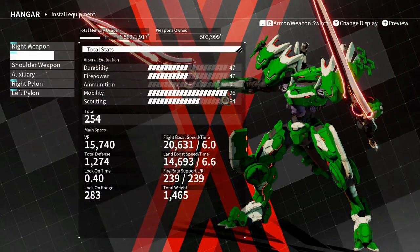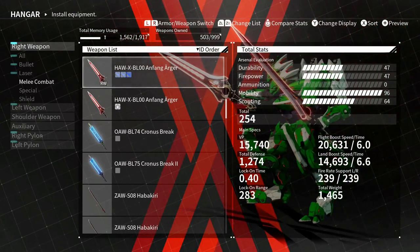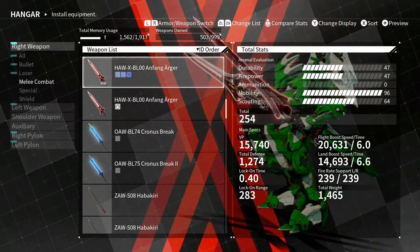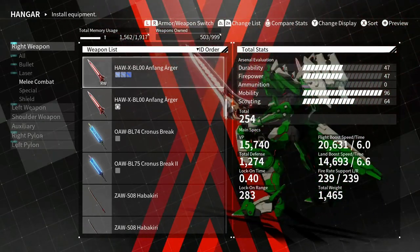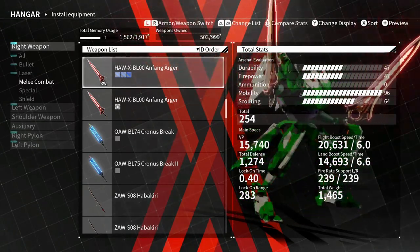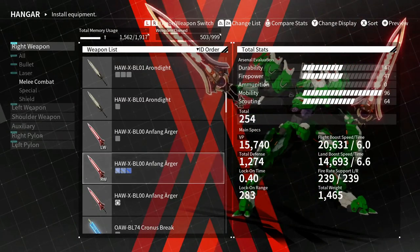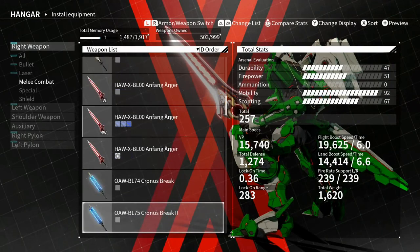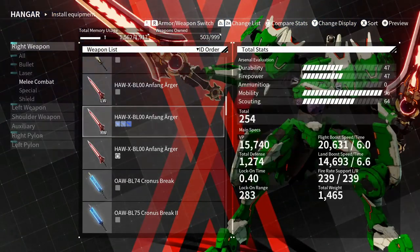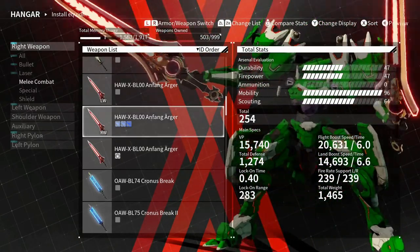First and foremost, the Anfang weapons are the best weapons in the game — there's just no competition. They're currently banned from at least our Switch tournaments. Our current hosts — shout out to Shadow — have these weapons banned, and I think most of the mods on the Discord decided to ban them. I don't know if I agree they should be banned, but they are indeed the best melee weapons in the game — the range, the power, they just do everything better.